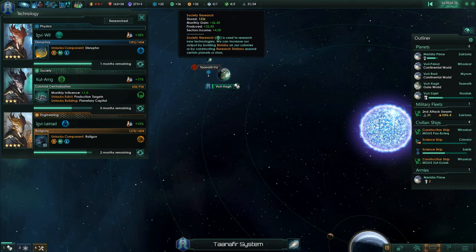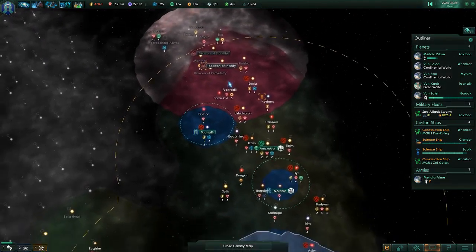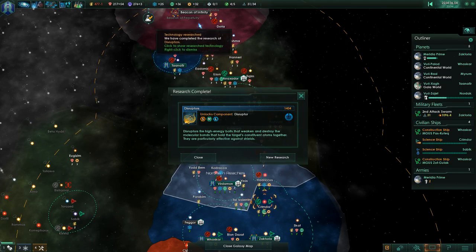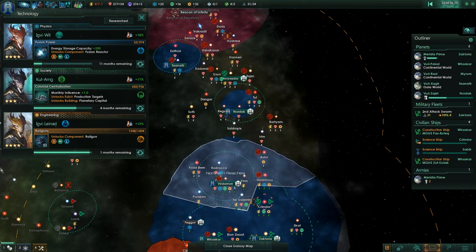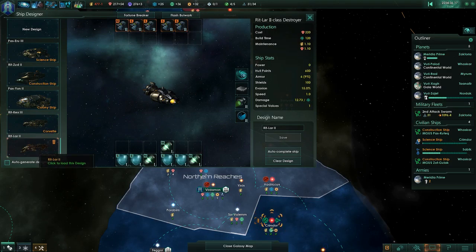1,336 stored society research. When this quest chain finishes, that should start catching up pretty quickly. I wish I could queue an order to a retreating ship, but no such luck. Finally, fusion power! My ships are nicely armed but underpowered. Can you even design one if it doesn't have adequate power? Well, they have adequate power, but they could use more.